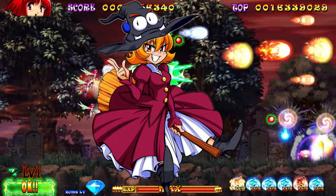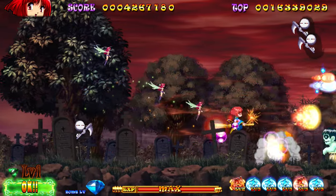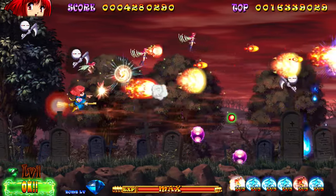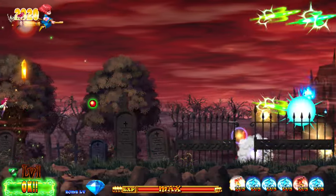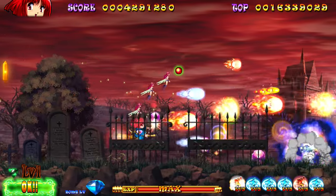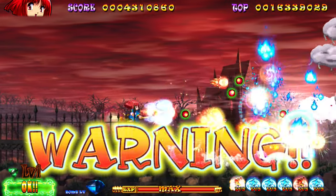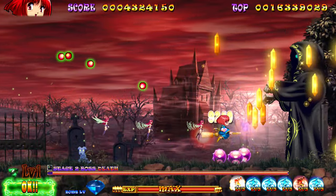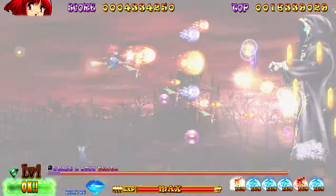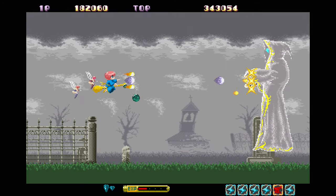There is one unlockable character at present: once you beat the game you can play as Silk the fairy, at which point Cotton becomes the supporting character — since Cotton can also use Silk to attack occasionally. If you want a slightly slower-paced version of the game, you can play the original Sharp X68000 version.